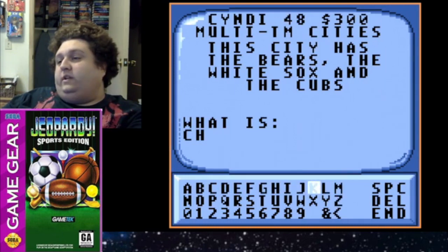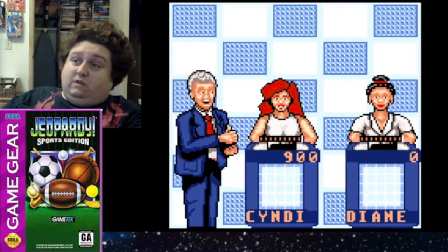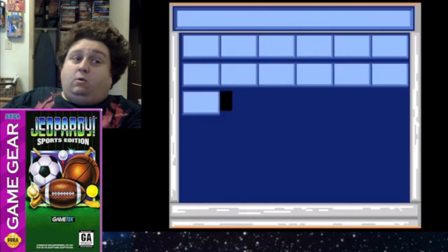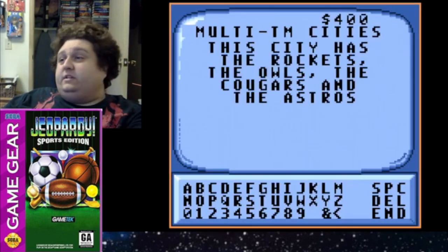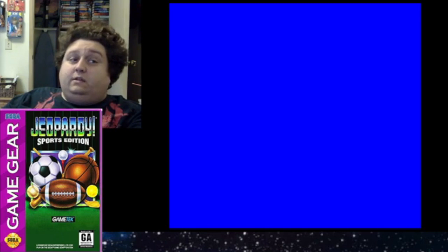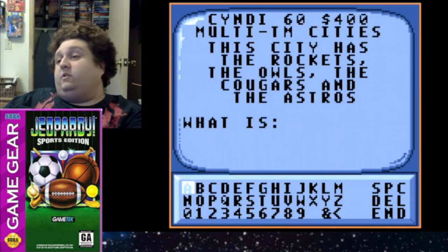I never really touched on this, but the controls of the game when you try to put in a letter for an answer are not really the tightest on the Game Gear. In the console versions — on the Genesis, the Nintendo, and the Super Nintendo — they're really solid. The controls are solid. Somehow they just didn't care much for the Game Gear or the Game Boy.